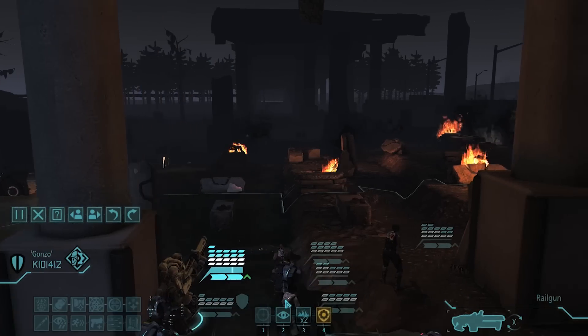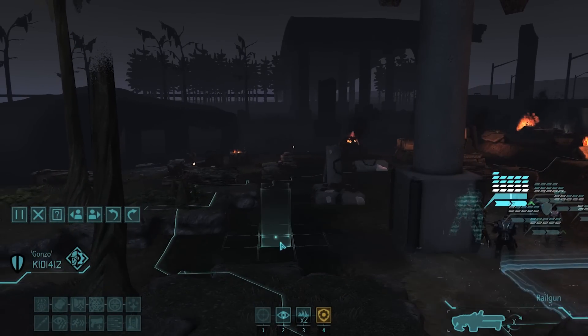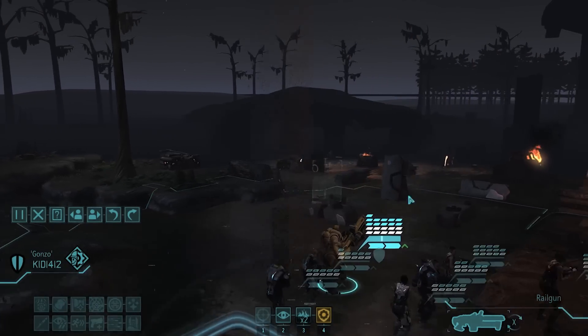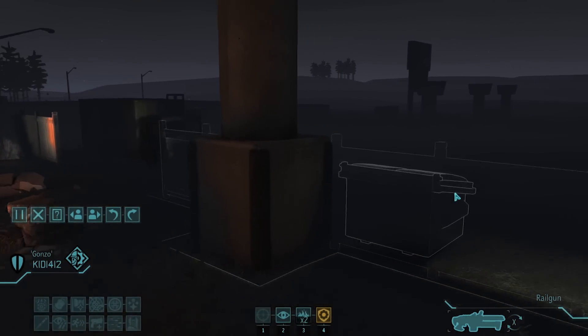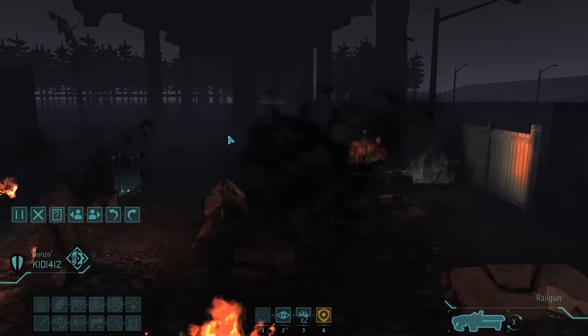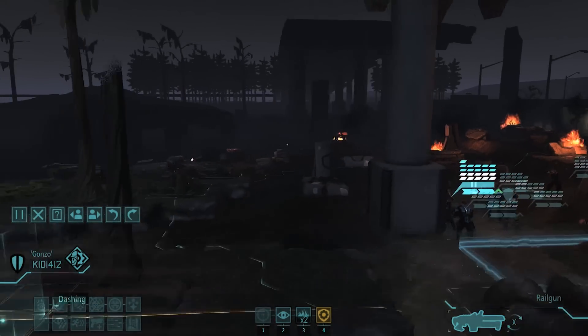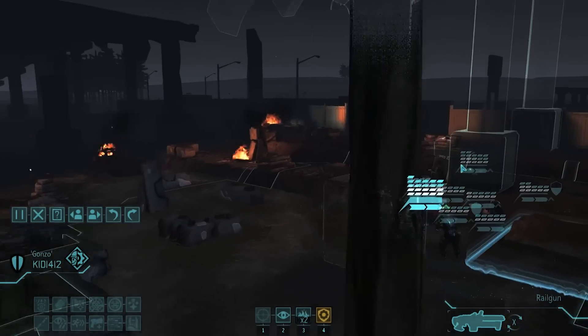Okay, we're here — interesting spawn point. The plan, straight up, is to not go for the UFO. Instead let's go towards the right, try to find out where the aliens are, kill them, and then come back to the UFO. I'm not sure where the mount is. Once we get a sign on where it is we might change course, but before then let's play it safe and move away from the UFO.